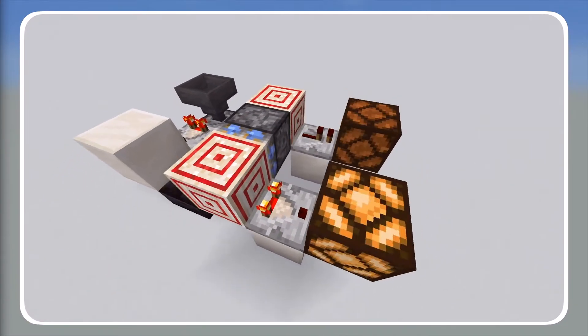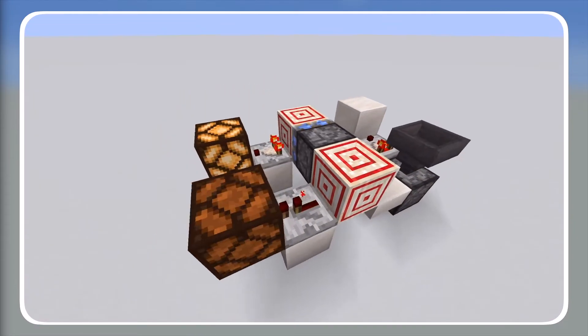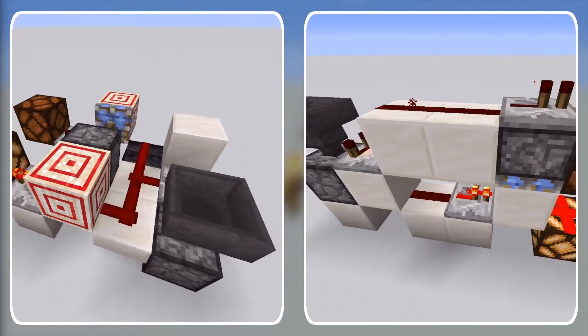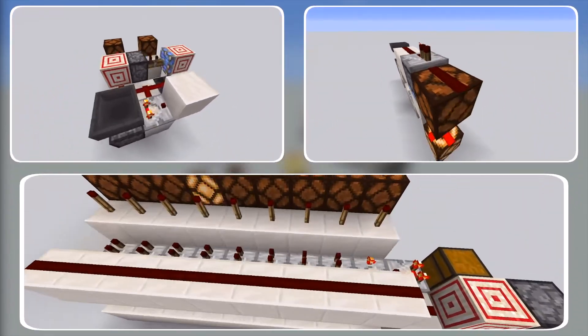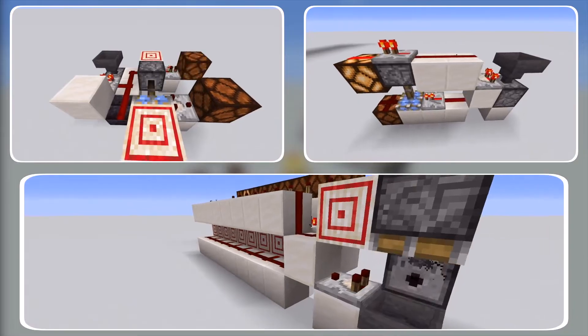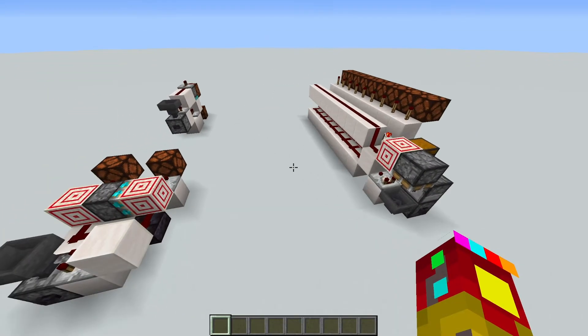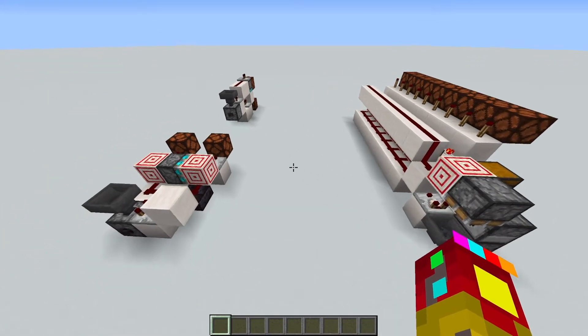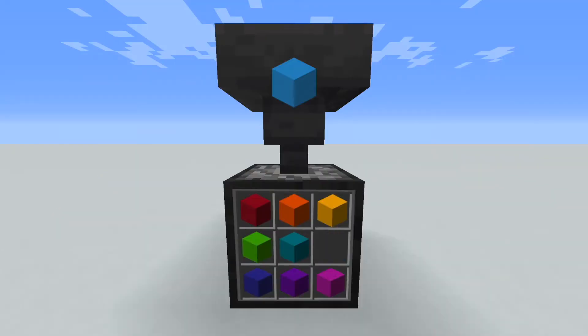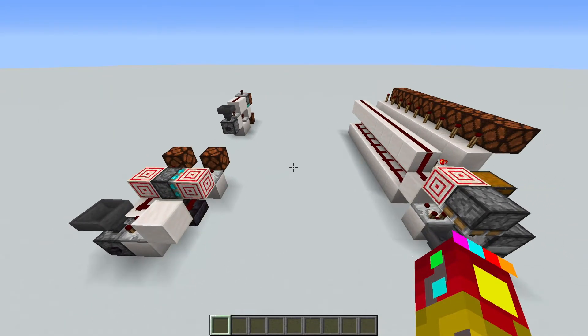The first design is a simple dropper item randomizer with two outputs, and it comes in a 2x3 wide version and a 4x1 wide version. The second design is a more complex shulker box powered randomizer which can support anywhere between 2 and 9 outputs, and can also be modified so that it can't give the same output twice in a row. Both of these randomizers take advantage of the same core mechanic: dispensers and droppers will fire an item from a random slot of the inventory each time they're powered. If we can decode which of these items has been dispensed, we can translate each individual item to an individual output of the randomizer.